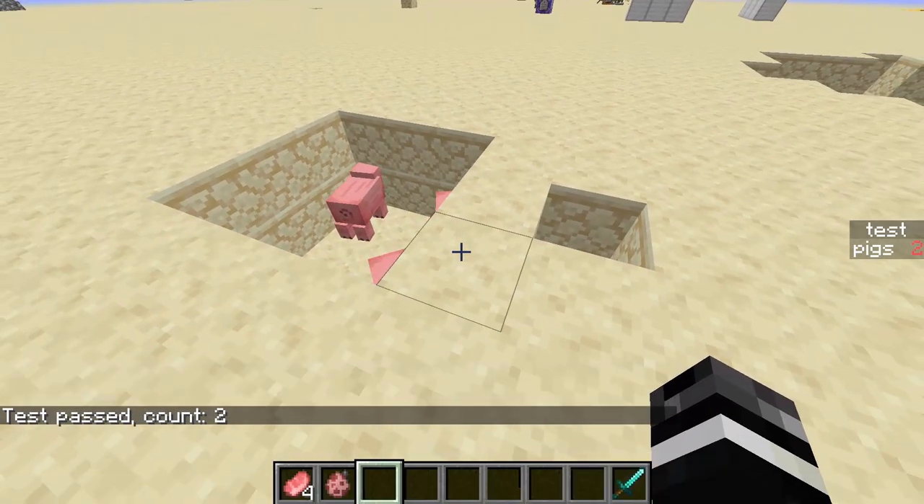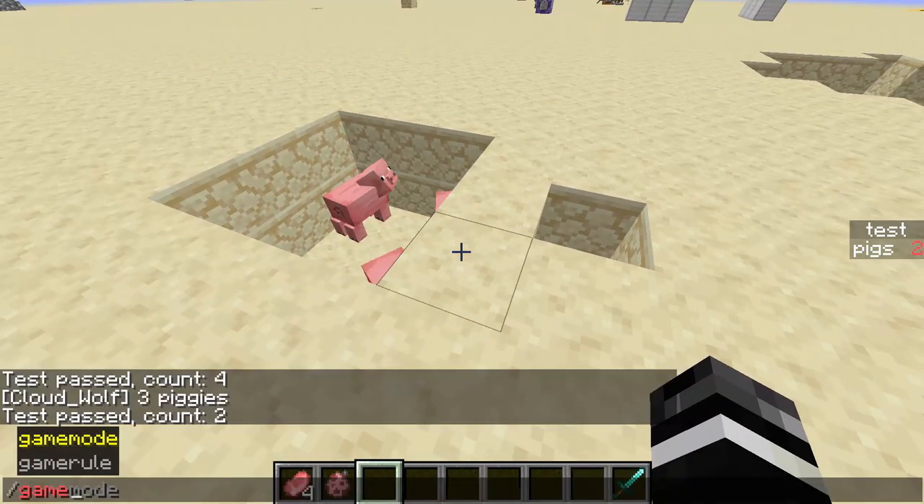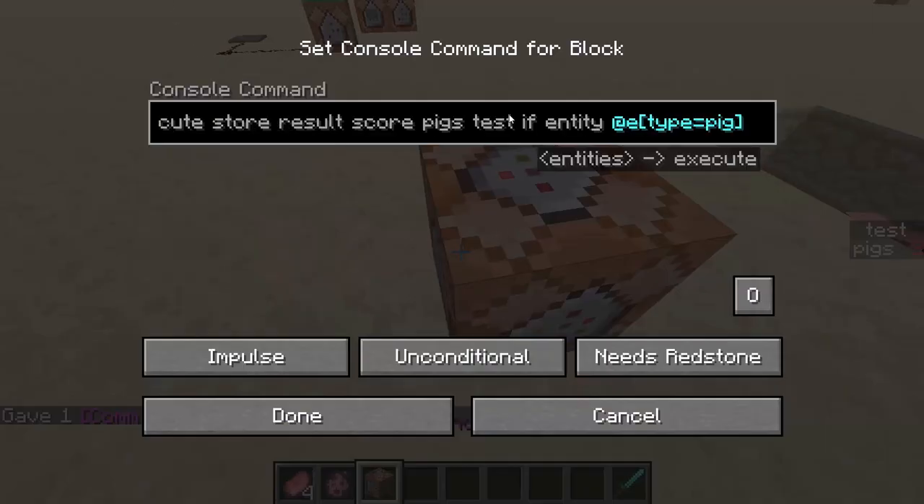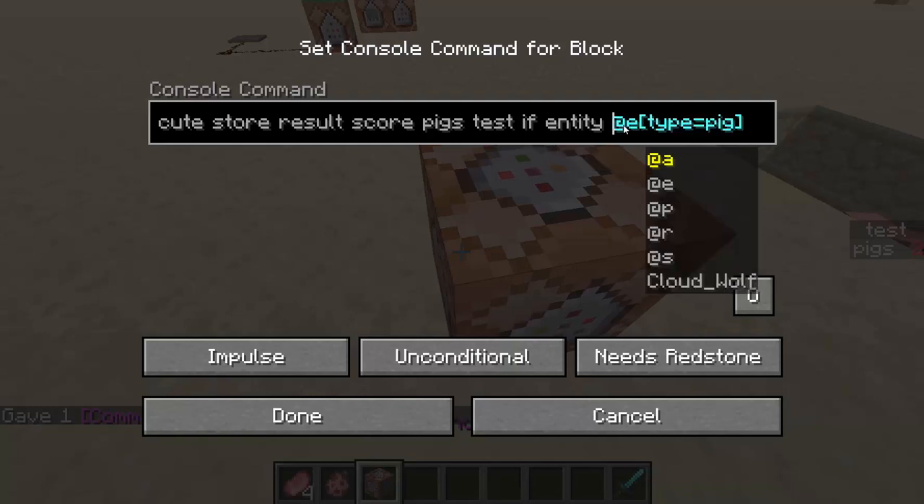That's one method. We have this command, which will be in the description. You can essentially do this for any selector — you can change what this is. You can do type equals player, you can do anything in here, and it will just store the amount that it counted.